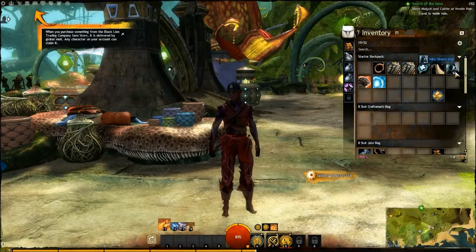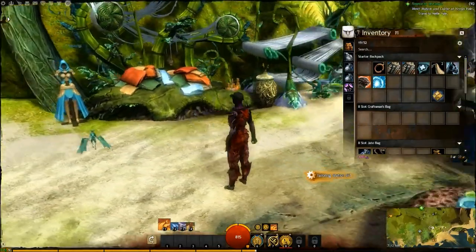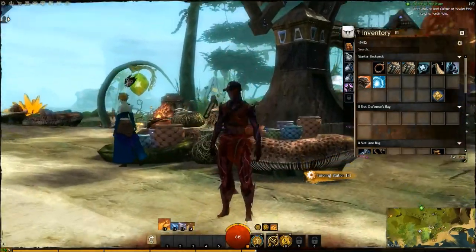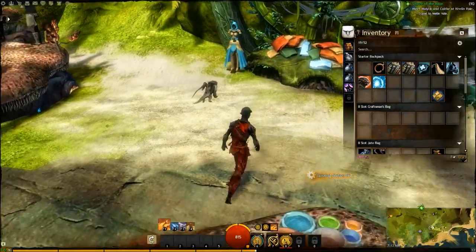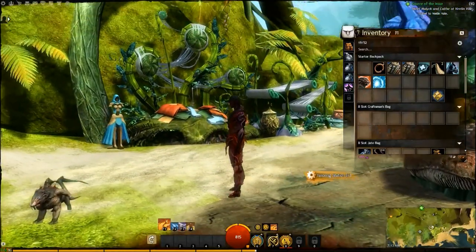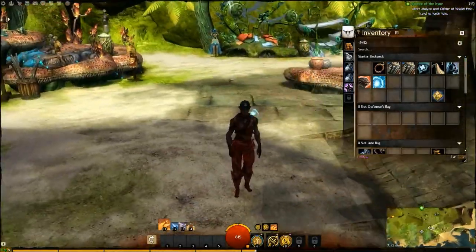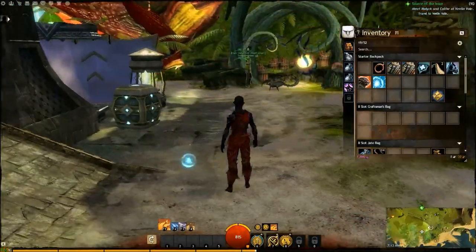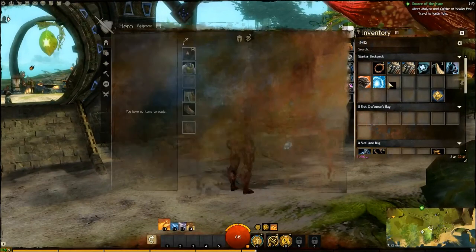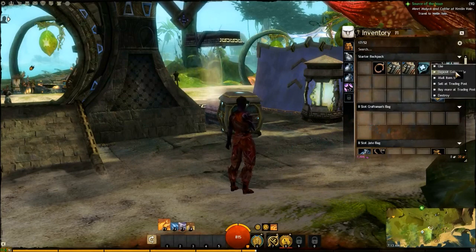Mini storm imp - how does that work? Mini air elemental - look, I have Navi! Can't this be deposited? Deposit collectible. Very cool.